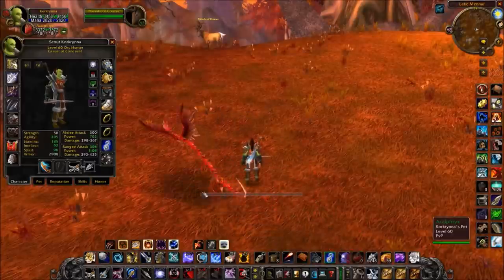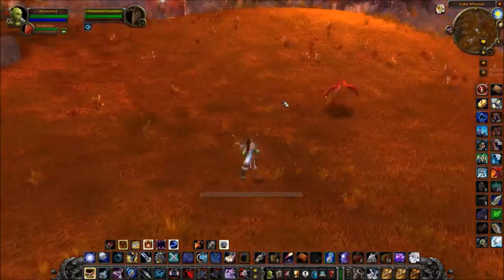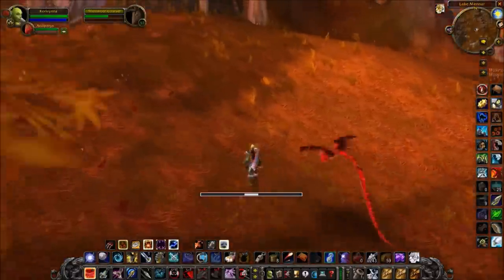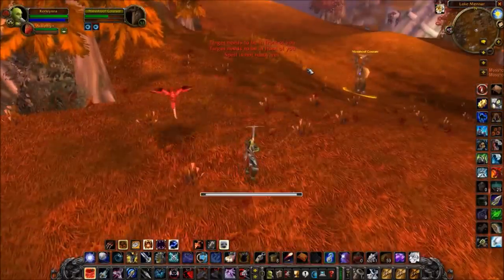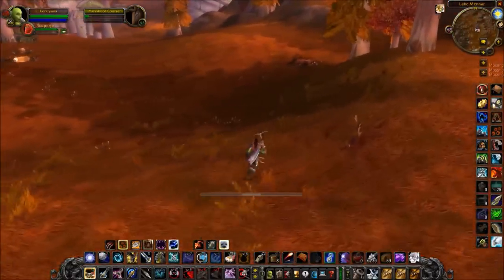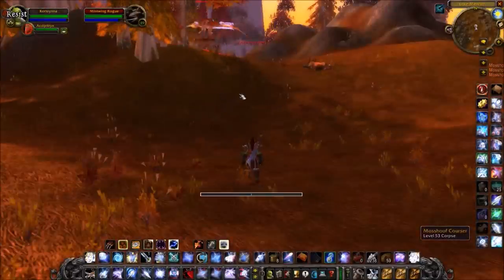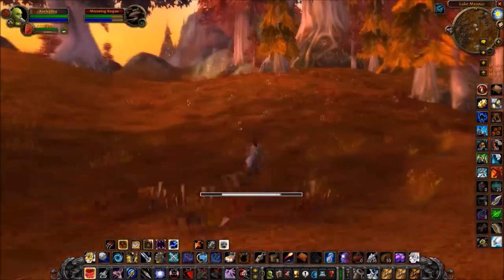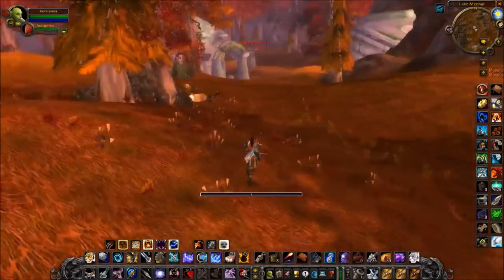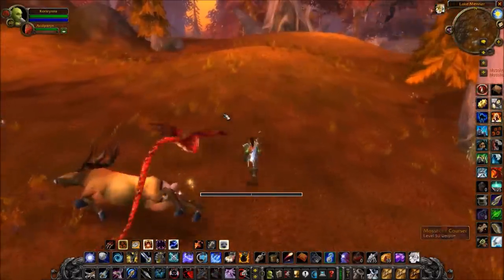When it comes to kiting, Aspect of the Cheetah affects your movement speed. You can fire, turn, and keep moving — and I'm not losing any damage in my rotation right now. The slower my weapon is, the farther I can travel between each shot. If you're kiting properly you're not losing any damage, but you can still travel pretty far distances. Combined with Aspect of the Cheetah, this essentially allows you to maintain a large distance from your target while not losing any damage from your auto shot.